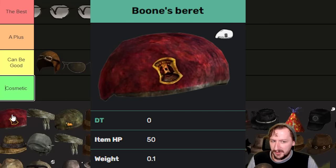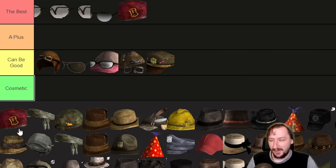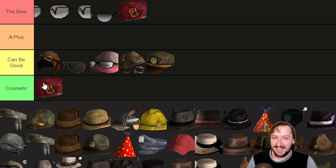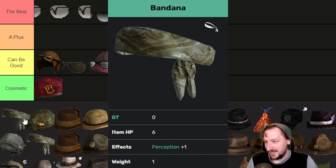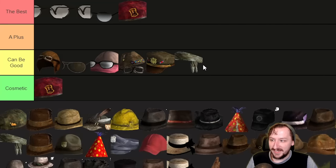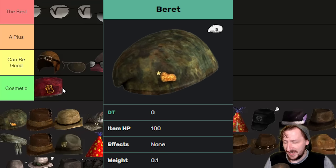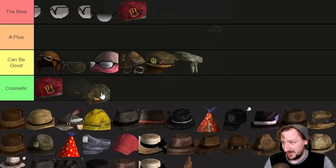Then up next we have Boone's Beret. Boone's Beret is technically one that you're not probably going to get — you can spawn it in if you'd like. It doesn't protect for anything, weighs 0.1, and doesn't have any sort of effect, so this one is purely cosmetic. There's nothing else you're going to use Boone's Beret for, especially when the First Recon Beret is essentially the same in every way except the name. Then we've got the Bandana — zero armor, one weight, plus one perception. Then the Beret, which weighs 0.1, has no defense, no bonuses — so it's purely cosmetic.